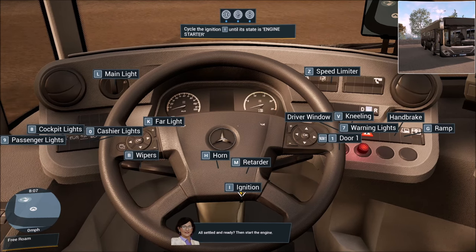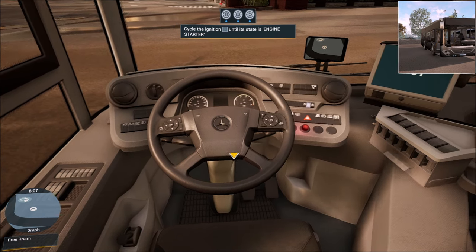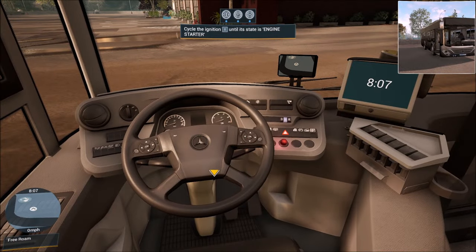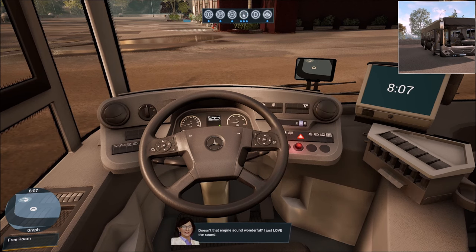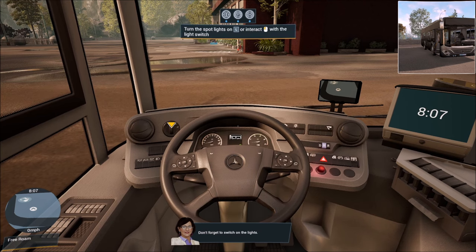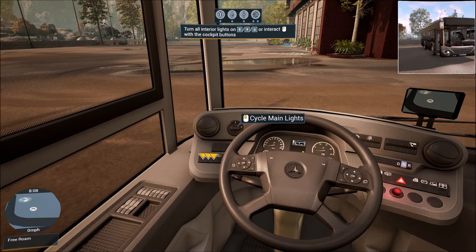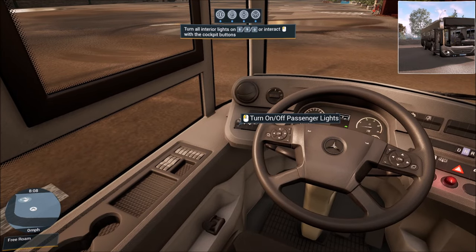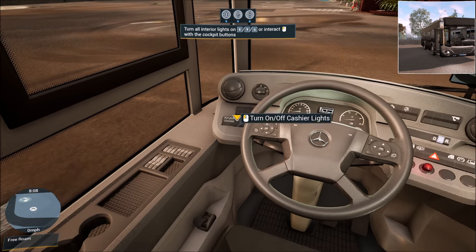The game lets us know our key mappings. We can use the keyboard or the wheel. Let's get this started — pressing I key three times to start the engine. Don't forget to switch on the lights — we'll cycle through those, turning on the interior lights, passenger lights, cockpit lights, and cashier lights. The cashier is over here; right now it's just giving us the time, but that will be the cashier area we'll talk about more later.